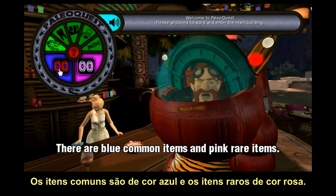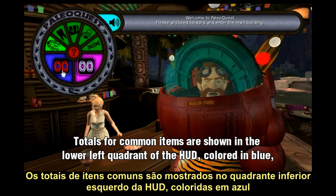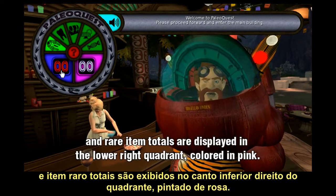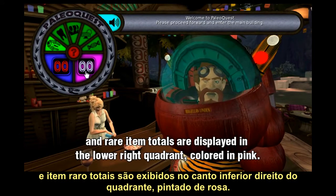There are common blue items and pink rare items. Totals for common items are shown in the lower left quadrant of the HUD, colored in blue. Rare item totals are displayed in the lower right quadrant, colored in pink.